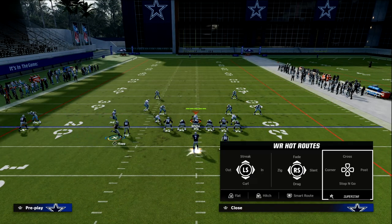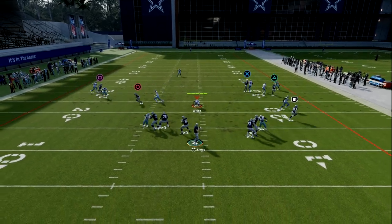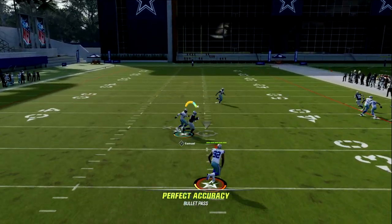They're probably going to be taking away the corner route, and what that should open up is this backside dig. You see — the whip route is taken away, but your backside dig is there for you, and you've got a chance to make some plays after the catch.